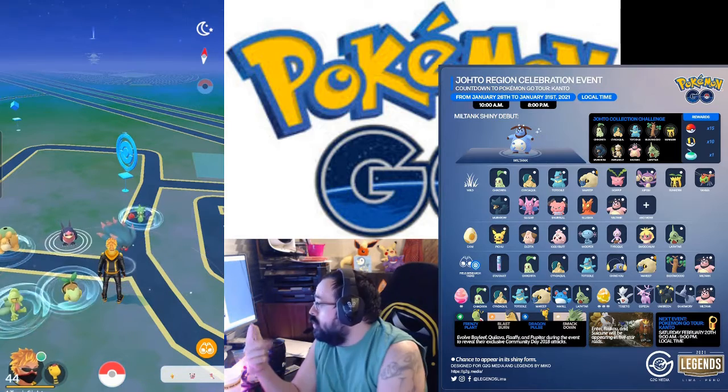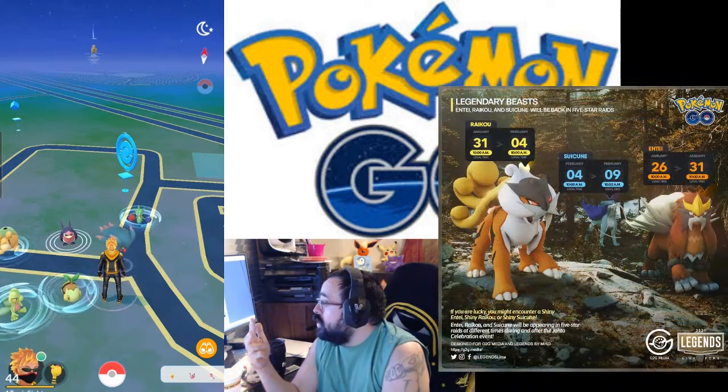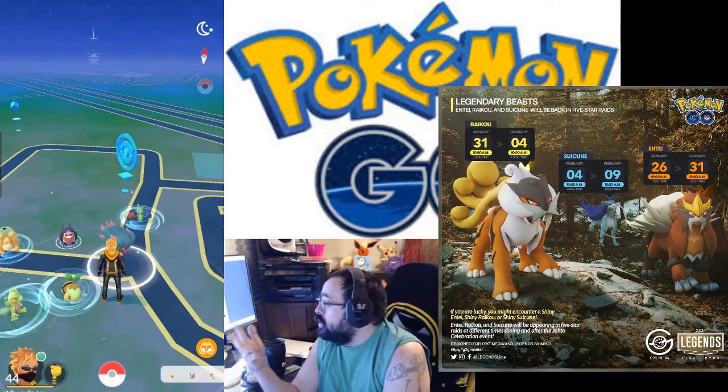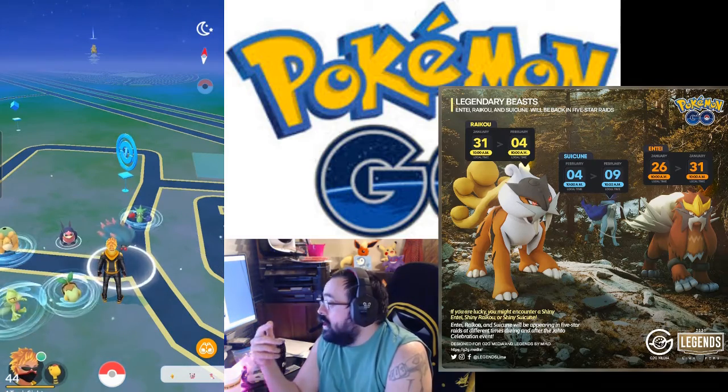In the wild you can get Chikorita, Cyndaquil, Totodile, Mareep, Hoppip, Aipom, Sunkern, Yanma, Murkrow, Gligar, Snubbull, Slugma, Miltank, and more. 5K egg hatches are Pichu, Cleffa, Igglybuff, Wooper, Tyrogue, Smoochum, and Larvitar.